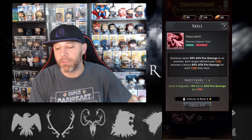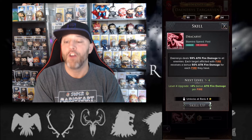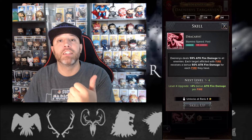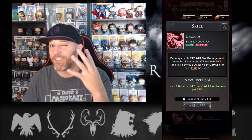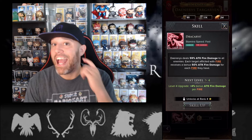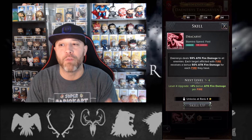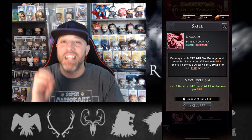Daenerys deals 59% attack fire damage to all enemies. Each target afflicted with fire receives a bonus 50% attack fire damage for each fire that they have on them. So let's say you run a team with Daenerys, Rhaenyra, and Beric Dondarrion — Rhaenyra lands two fire on the enemy, Beric does two fire on the enemy, so the enemy has four fire. Now Daenerys's 59% attack fire damage gets an additional 200% because she gets 50% for each fire on the enemy. Now she's doing 259% damage with four stacks of fire rather than just 59%. As you continue to stack up fires it can get very detrimental to the enemy.